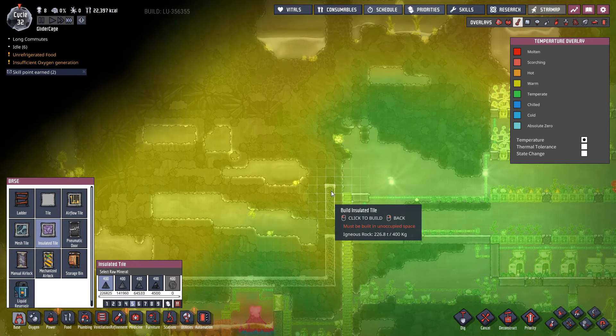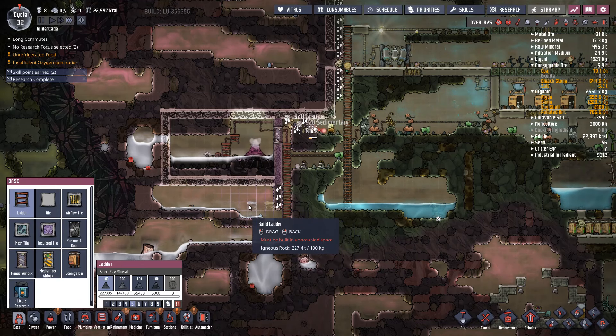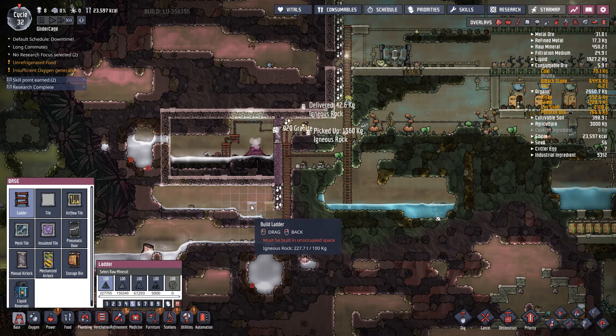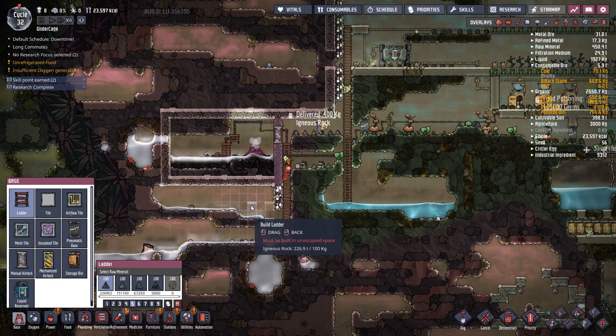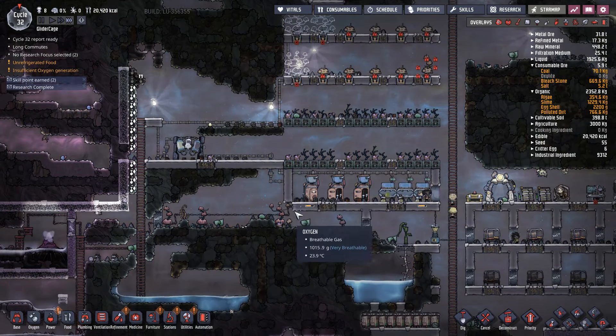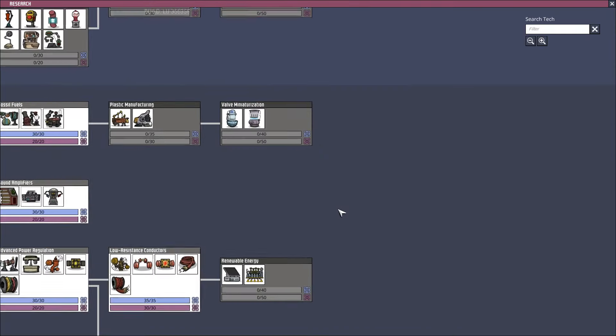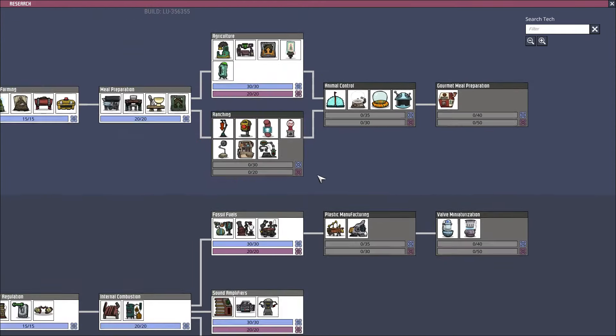Strange — why can't I build a ladder right there? Unoccupied space, it appears pretty unoccupied to me. Oh, there's stuff growing — okay, that's why. We'll probably move this over in here too because this also creates heat, which will allow our main base to survive a lot longer without me needing to create a cooling system to keep it happy.